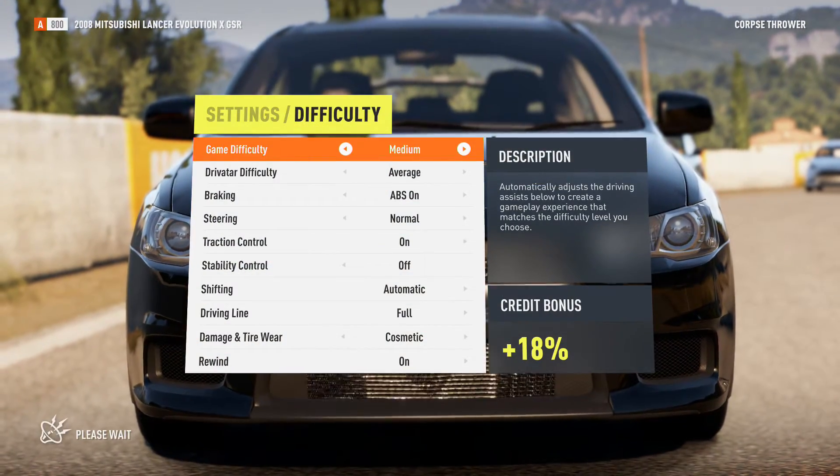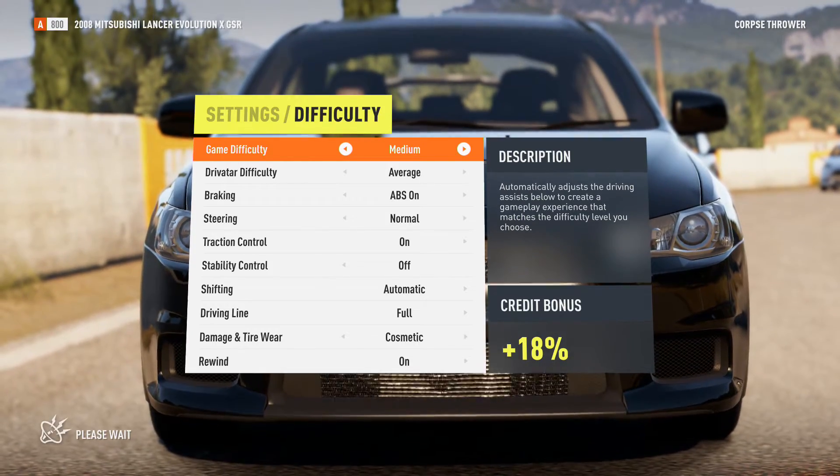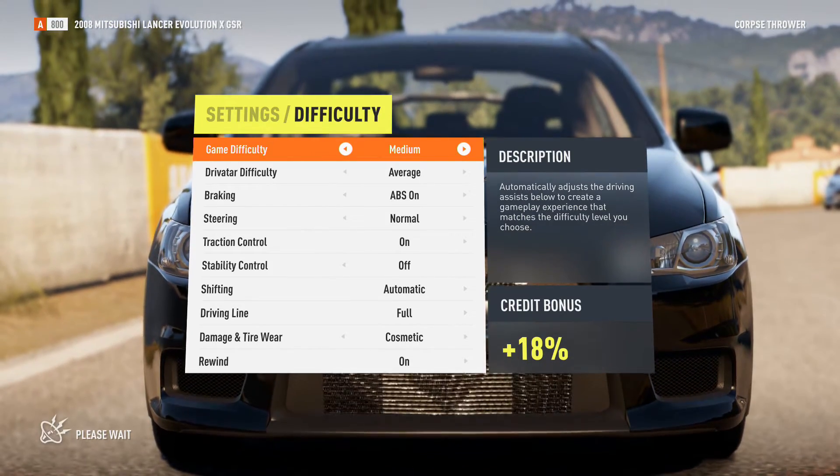Several assists are turned on by default. You can earn higher payouts by disabling them, but this will make it harder to control your car.